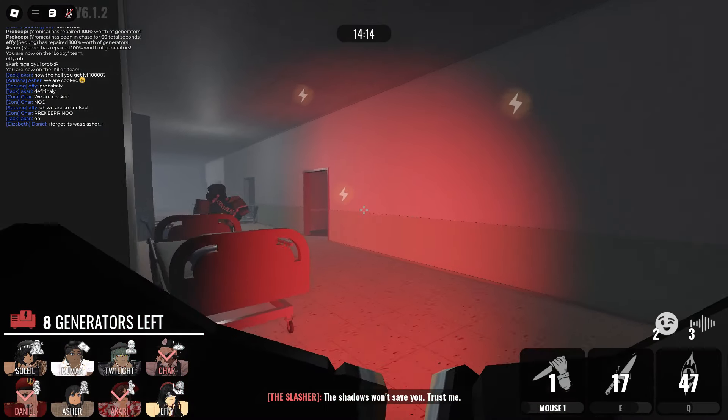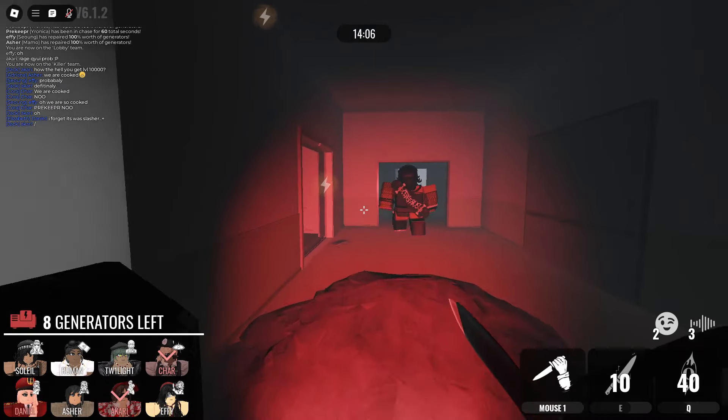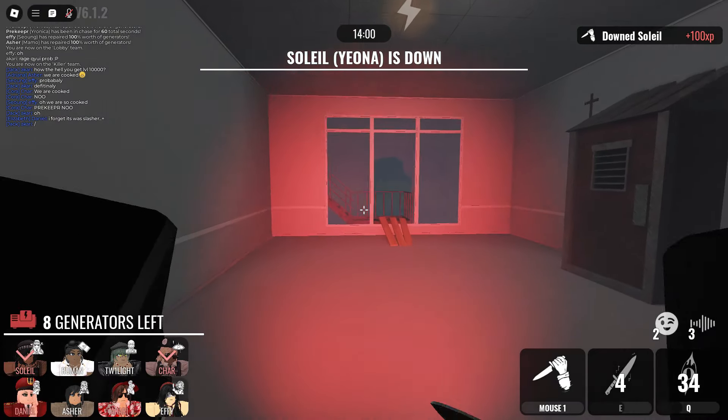Boom — Evanescence is gone. Now we're going to chase this person for a bit. This is a Yona, which is good because they can't see my throw at all. There we go.